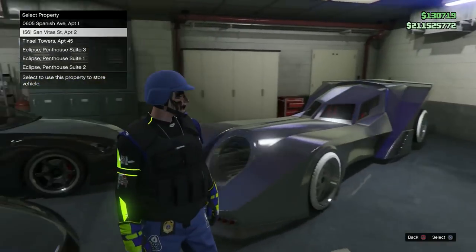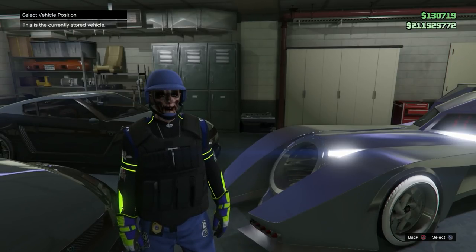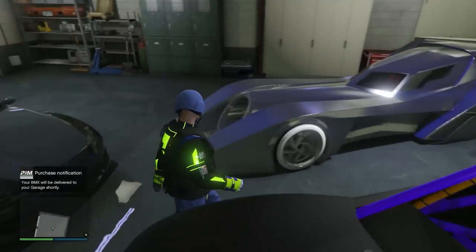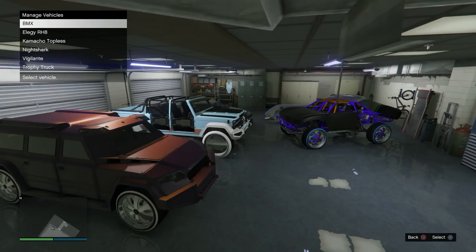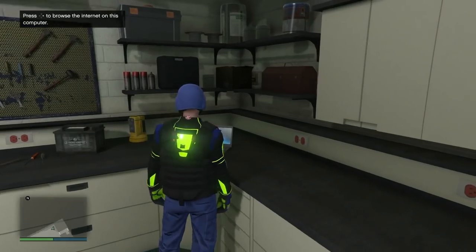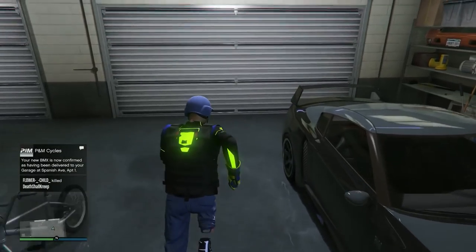Buy a bike and when choosing delivery location, select the two-car garage where you pulled out the BMX bike before. You'll see a glitched-out screen — that means you're good to go. Press X or A, accept the replace alert, and the BMX bike will actually go into the first garage into slot one — that's why we wanted the RH8 there, so you don't override a car you care about. To buy another one, swap spots so slot one has an RH8, then do the same thing again and order another bike into the two-car garage.